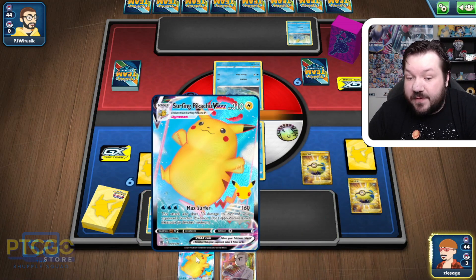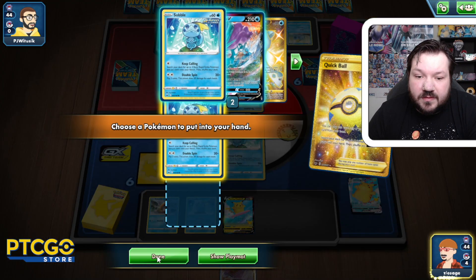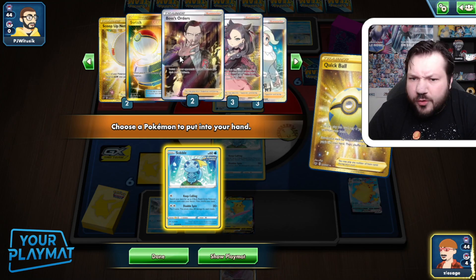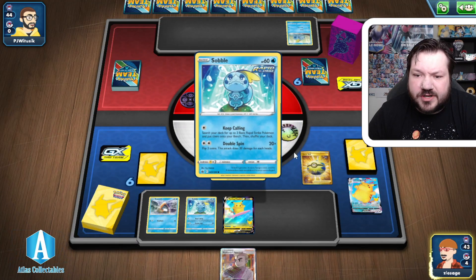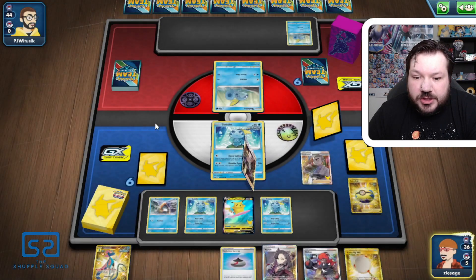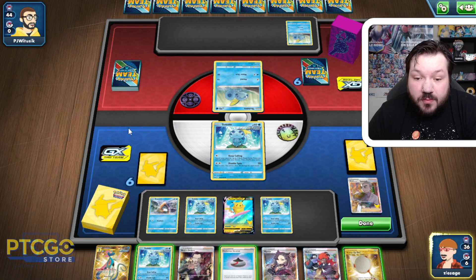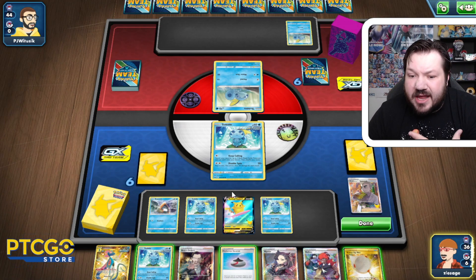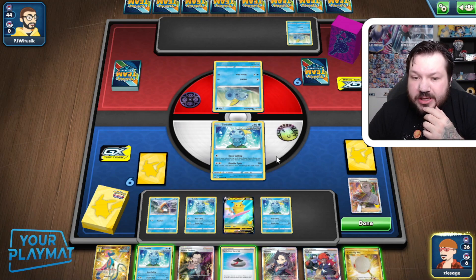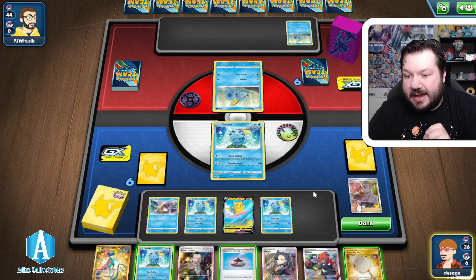Unfortunately we're going to have to pitch a Surfing Pikachu VMAX, but sometimes you've got to lose some things to get set up. We do have three Drizzles. Always make sure when you're going through your deck to search everything else. We're going to give that Professor Oak's Research a full send here. We did not get any bench Pokemon or extra Energies from that, so we're going to leave it like this and pass.